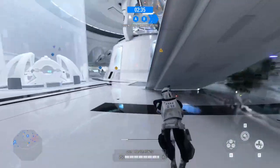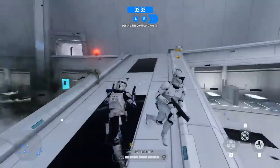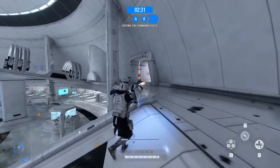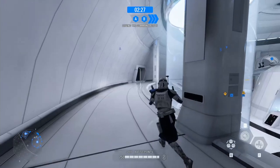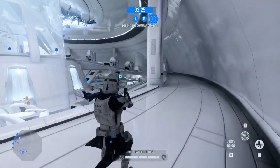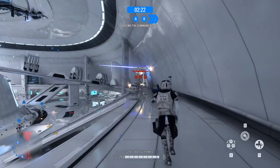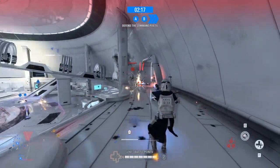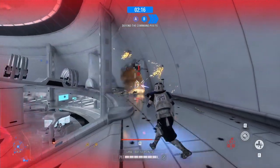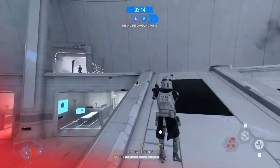The variant Rex uses doesn't have the secondary fire mod. However, you are able to super cool your blasters, which originally couldn't be done by the ARC Trooper. These blasters will not stop shredding apart your enemies if you keep hitting that golden reload. I can see how this would be overpowered for a reinforcement, but it works well for a hero, giving Rex's blasters an edge compared to the more common clones.